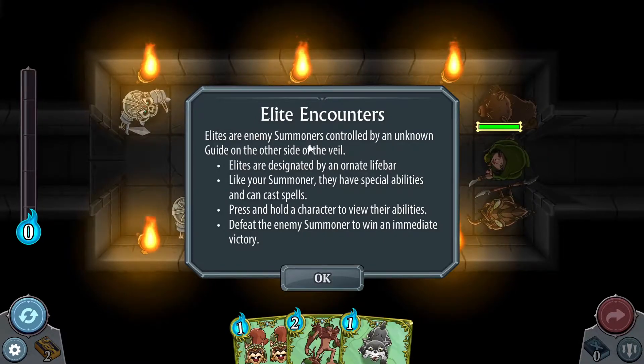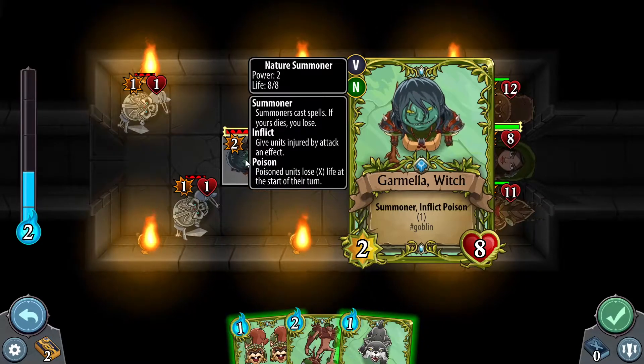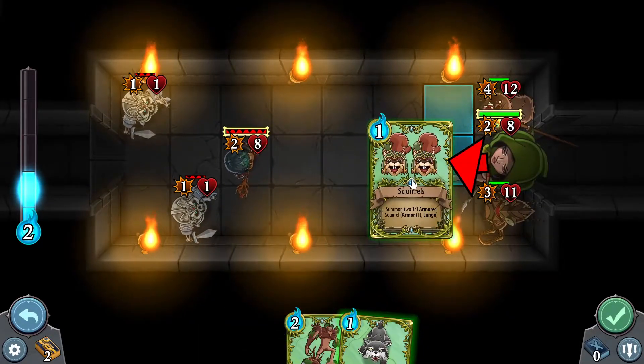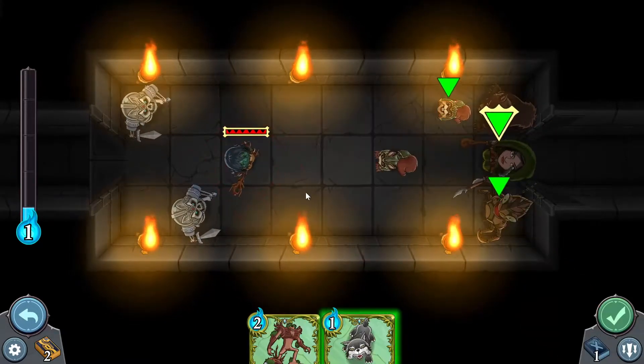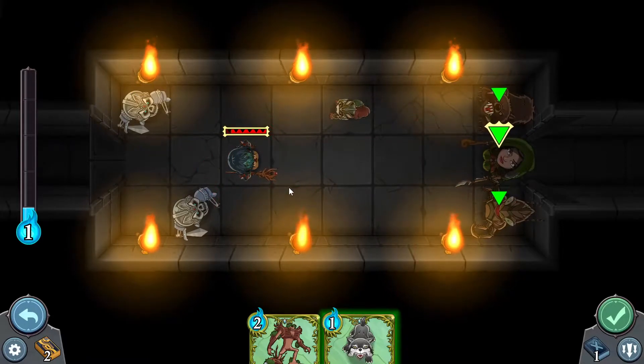Elites are enemy summoners controlled, but with no guy on the other side of the veil. If we defeat the enemy summoner, we win instantly. Let's click and hold to see what this is about — summoner inflicts poison, that's kind of gross. I don't want to get poisoned. Let's summon the squirrels — I want you to go attack this thing, and you're gone. A little more damage.